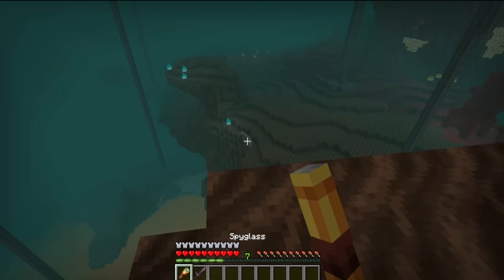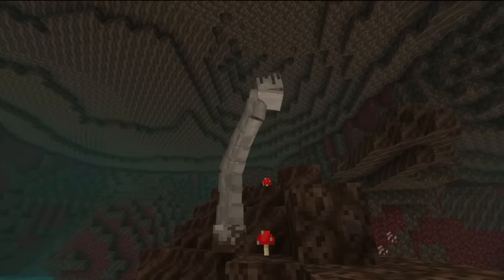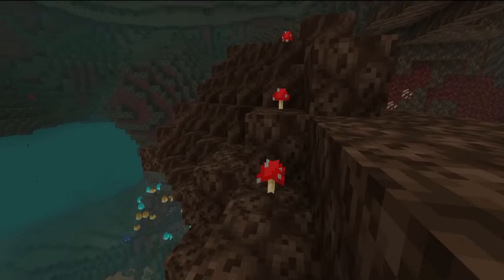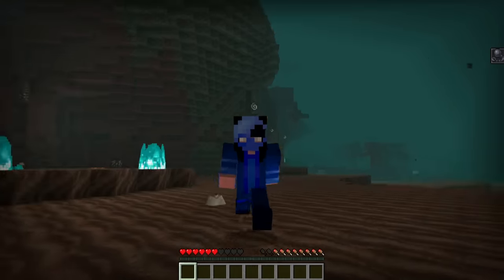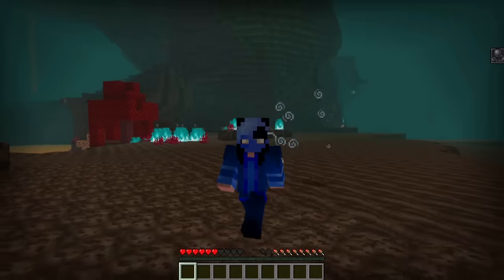I also added a creeping behavior that makes the creature stalk you a little bit before getting aggressive. So if you pay attention to your surroundings, you may notice its elongated, disgusting worm-like neck peeking out of the ground and staring at you before moving away. Then I made some very intense sounds for the arms bursting out of the ground to make this moment even more intense and scary.